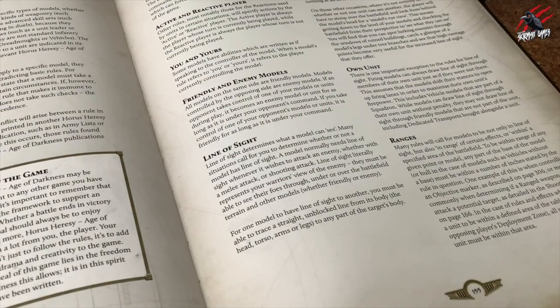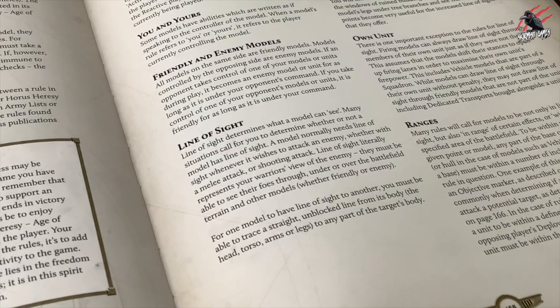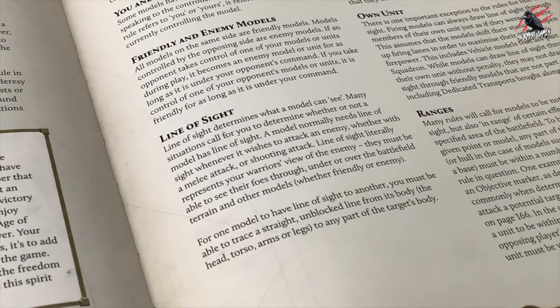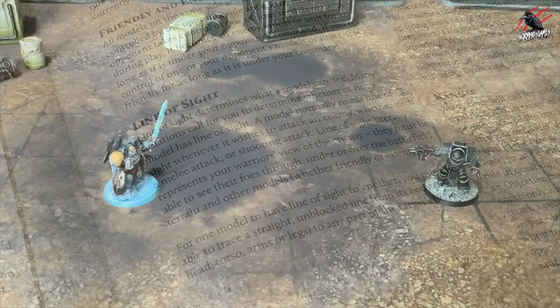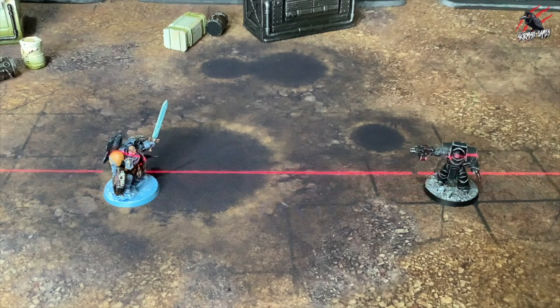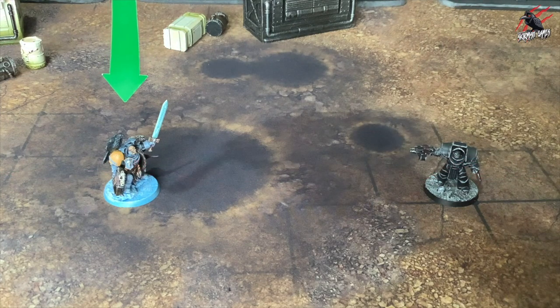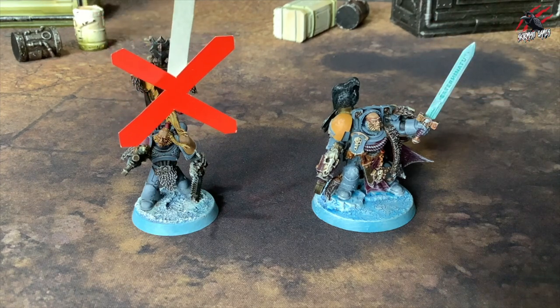Let's have a quick look at line of sight. The line of sight rules for Horus Heresy are really good — simple but effective. For one model to have line of sight to another, you must be able to trace a straight unblocked line from its body to any part of the target's body. This doesn't include a model's weapon, banner or other ornament that they are carrying.